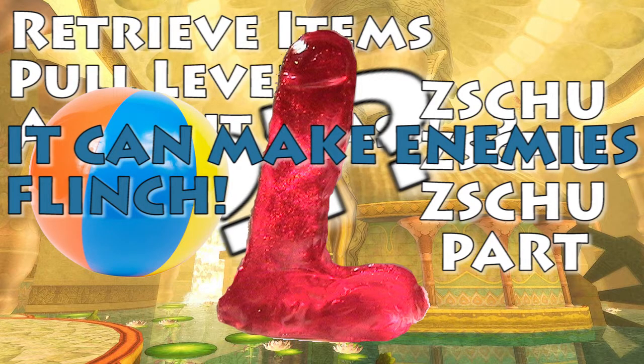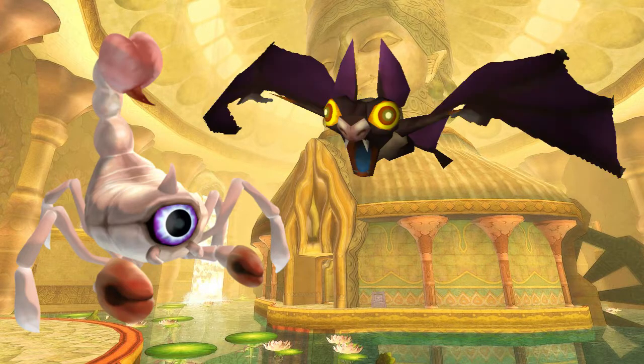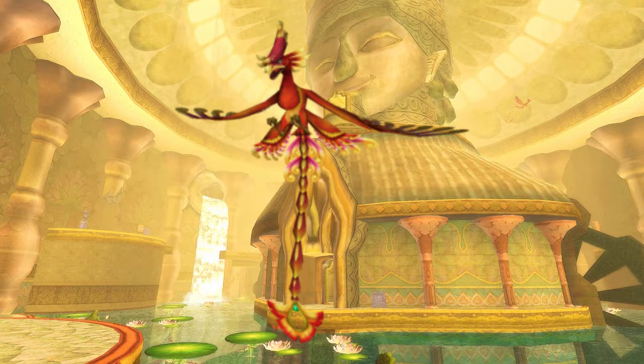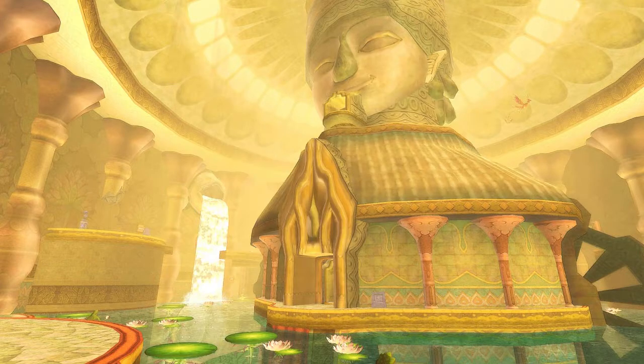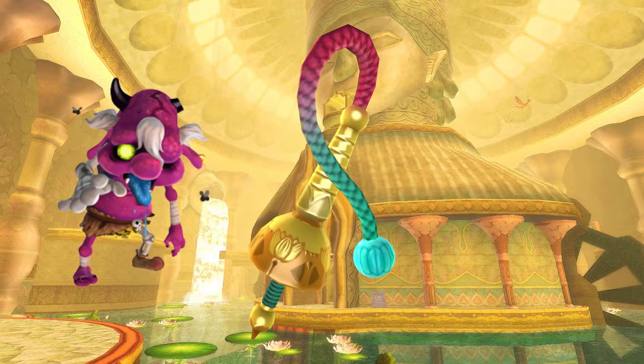and it can also make enemies flinch. Bulb-shaped switches require it to be activated. It can also be used to defeat weaker enemies, such as the Arraka or Keese, which are the bats, and to latch onto the tails of the Furnix in order to make them vulnerable to the Fatal Blow. Link can also use the Whip to obtain items, such as the Monster Horn from Bokoblin leaders, as well as to unearth P-Hats. The Whip has a glowing sphere of light at its end and can harm enemies weak to light such as cursed Bokoblins.